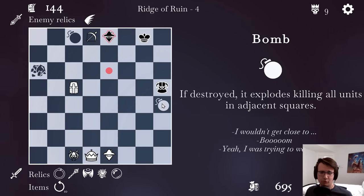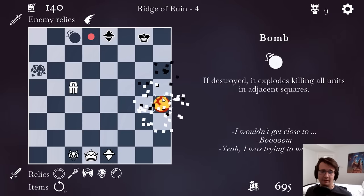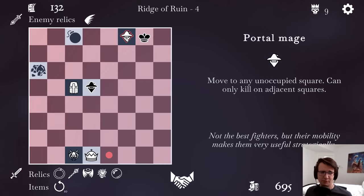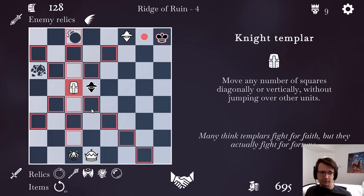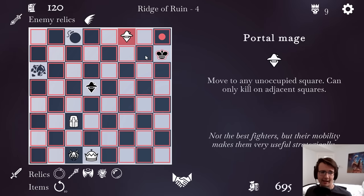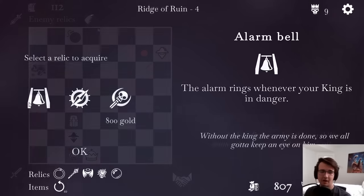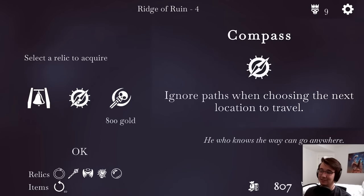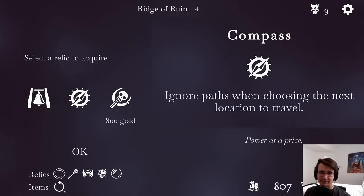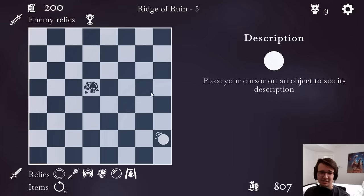What a block. If destroyed, it explodes killing all units in adjacent squares — I'm going to try a Tactical Bombing. Beautiful. I can bring in the Portal Mage, putting him in check. This Portal Mage can kill my Knight Templar if I'm not careful. Let's be careful. And wrap him — I'll let the Portal Mage kill him. I could get the Alarm Bell to ring whenever my King's in danger. I'm going to take the Alarm Bell to tell me when I'm in check because I want to buy consumables after this fight.